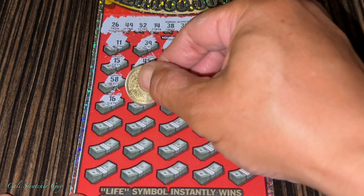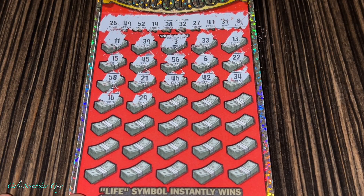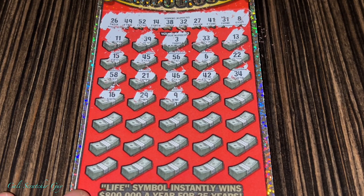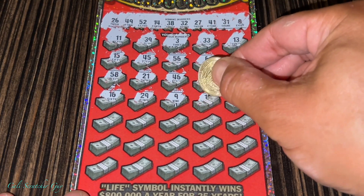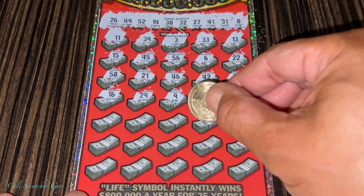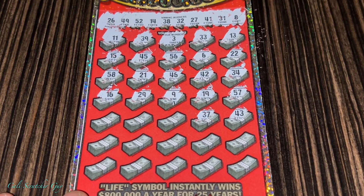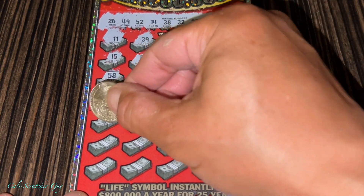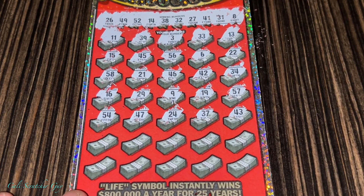16 — nope. So we don't necessarily have to match the numbers, okay guys. If we can uncover a multiplier, then we have a winner as well. 16, 29, 9, 19, 57. Alright, nothing.